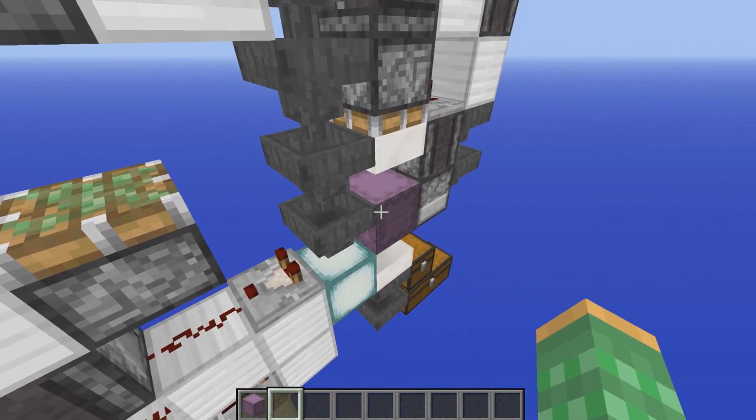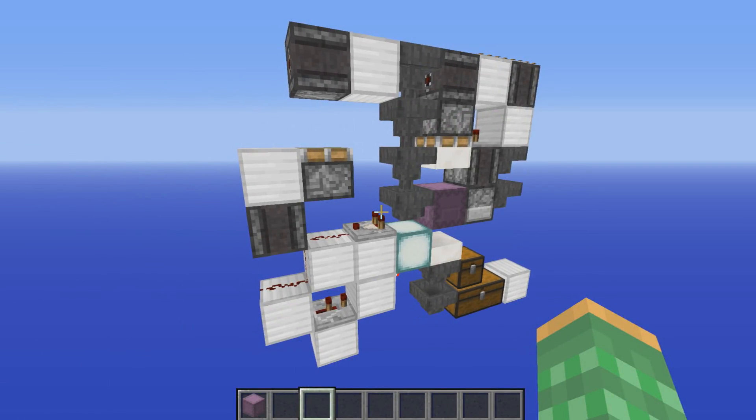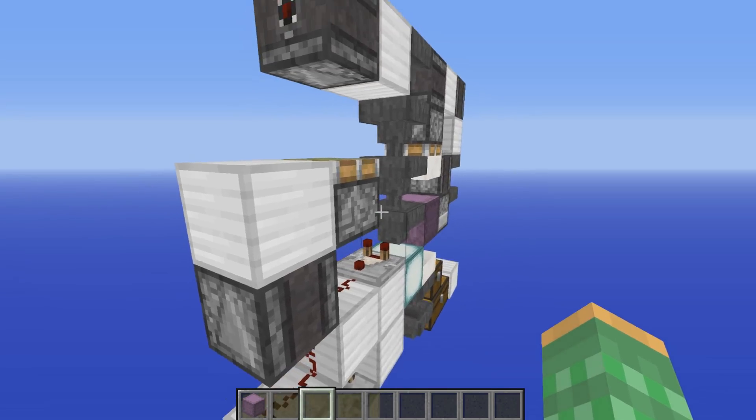We will store the items coming down from this hopper into the shulker box and once it's full it will be broken off and then stored into this chest here. This shulker box loader is designed for a storage system and that's why we have it one wide and tileable, so each slice can be placed right beside each other. It's also quite compact.